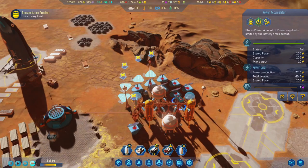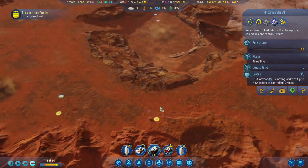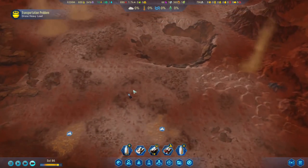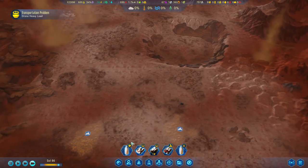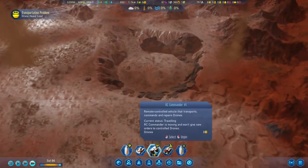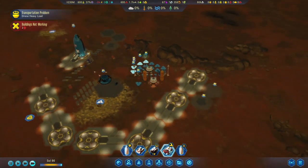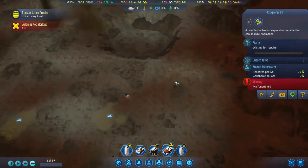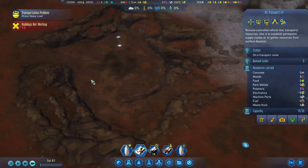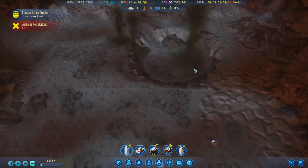I think we should be able to survive until... wait, what's going on here? Oh no. Let's go and repair this guy. Building not working - why not? Please take care of this. One of them is gone. I think he's gonna go straight through here. Alright, so he's getting repaired as well.